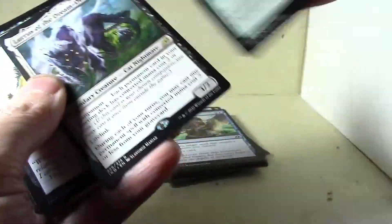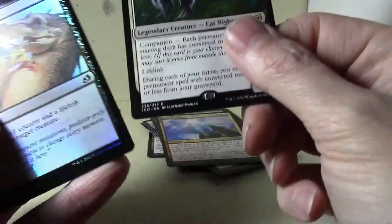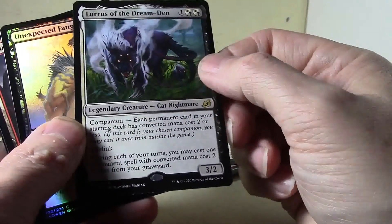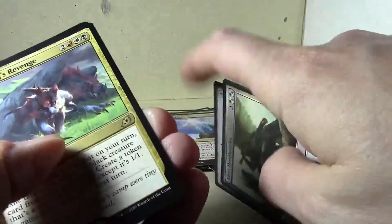Myth Flare. Elemental, and there we go — you're gonna get a rare, that's the one to get. Unexpected Fang, yep. Lurrus of the Dream-Den — very nice, very nice rare to pull. Spoil common. Offspring's Revenge.